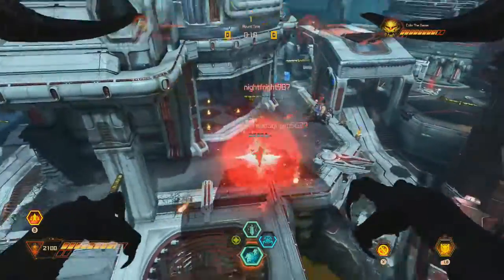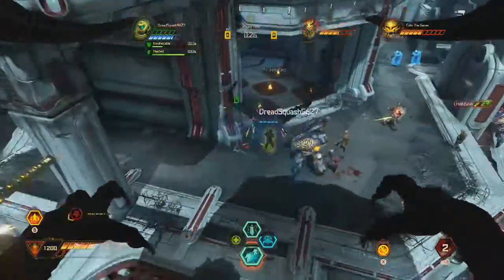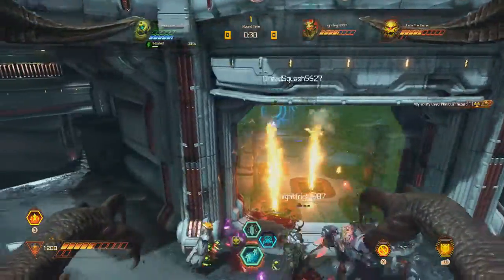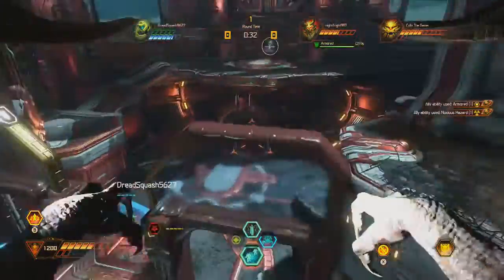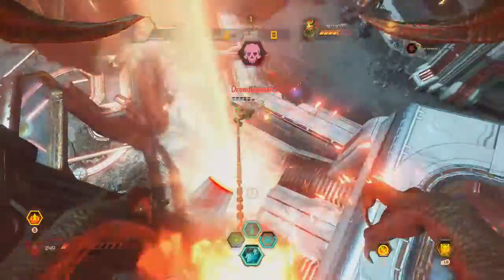This guy's gonna die so fast. He's hitting me with like a grappling hook or something. As you can see, he's getting overwhelmed pretty easily. It's one thing about the Doom Slayer — you are horribly outnumbered, so you have to just be fast and be skilled, which is harder to do than it sounds.